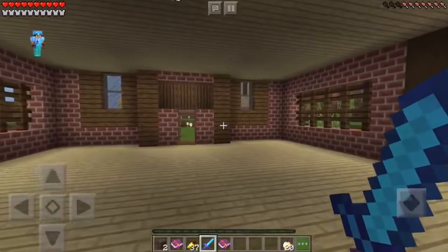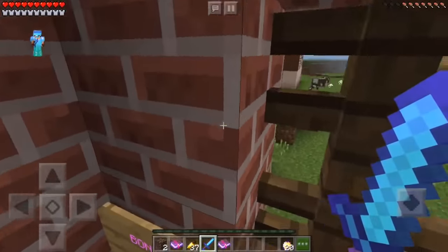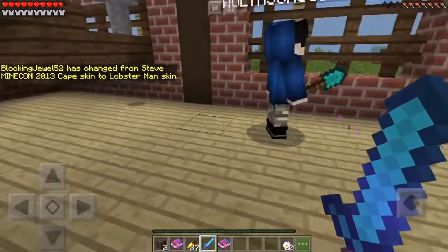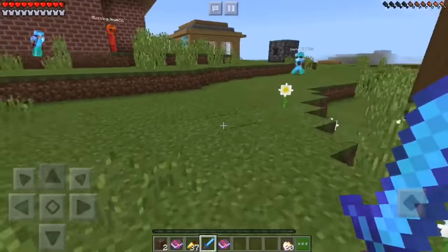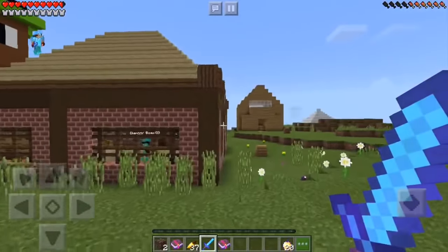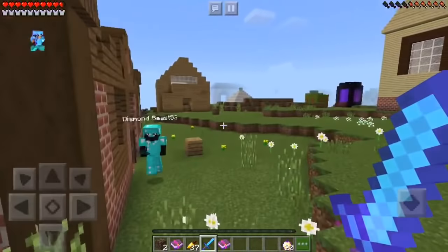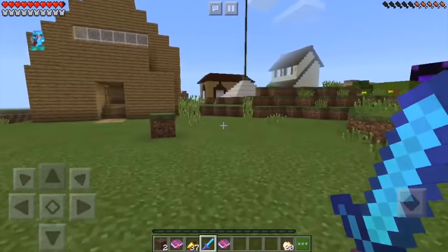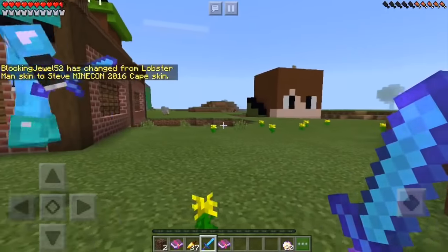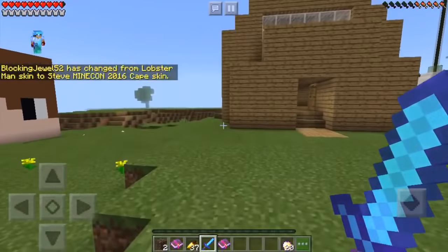Bonus chest! Another bonus chest — I grabbed the arrows from it. 'Move to one of the wooden houses.' We gotta go to one of them. I think it's this one — no, the other one. Okay, the other one, let's go.